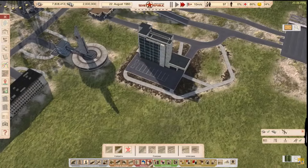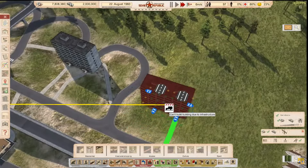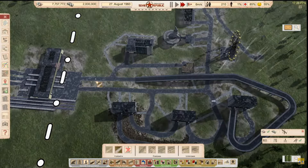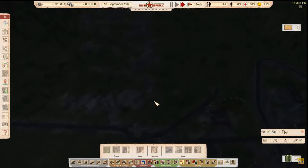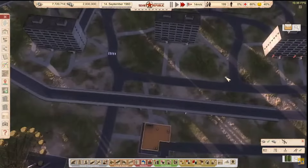Let's place a hospital — hospitals are important. There we go! And another residential building right about here. Our happiness went up and we have a population of 210 people. But every day our population gets smaller and smaller because I don't know how this game works.